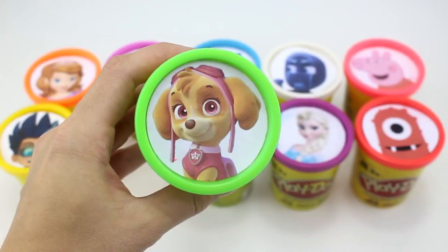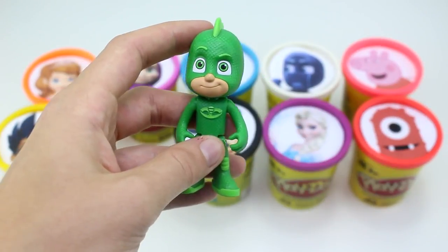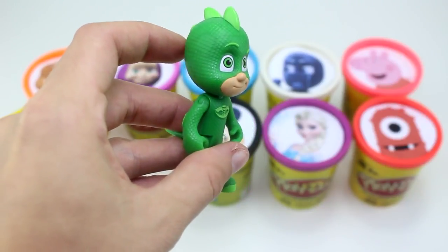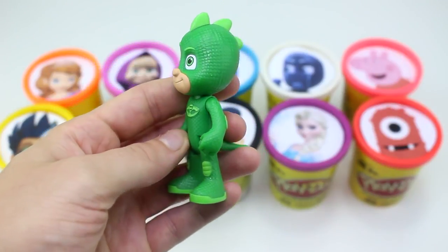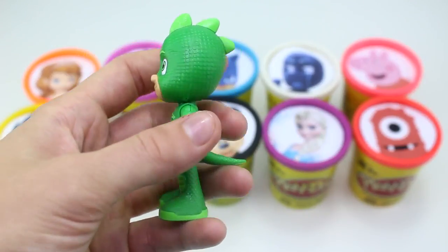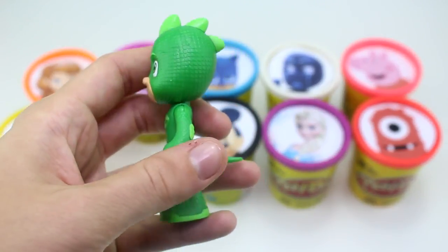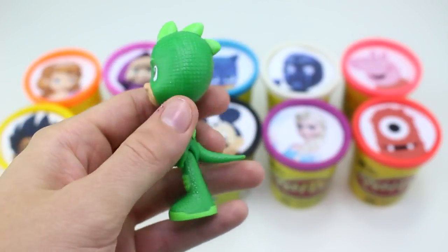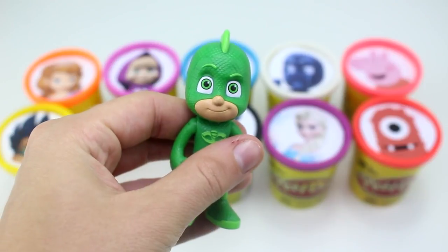Skye has the color green Play-Doh cup. Here we have this really cool character of Gekko from PJ Masks — he's also the color green. I love his really cool costume. He has some spikes here at the top, and his suit looks really scaly. And look at his tail — he looks really cool.